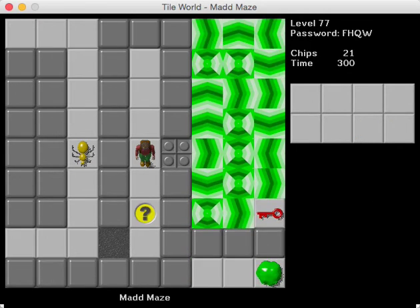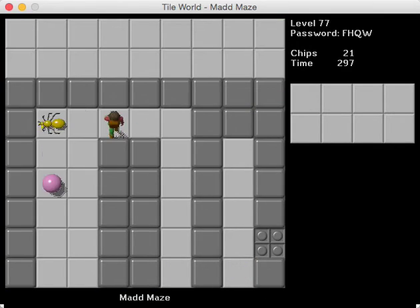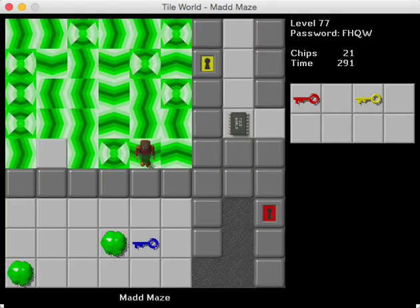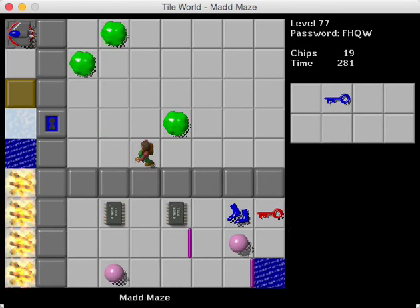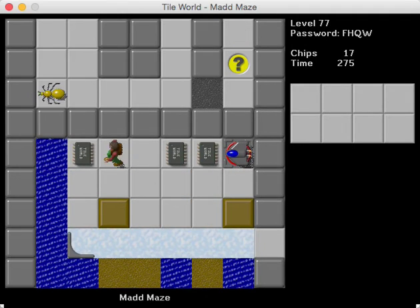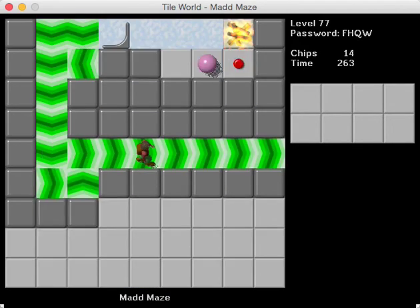On to level 77, Mad Demaze — beware, this is both mad and a maze. This level has one of the toughest bold times in the set, because you've got to deal with a random force floor room, and then blobs in the next room. So you've got two doses of randomness already, which is a little much. I'm going to go ahead and set this up so I can block the clone machine — well, apparently I'm not going to be blocking the clone machine today. I'll set it up like this so it's a little less of an issue, hopefully.